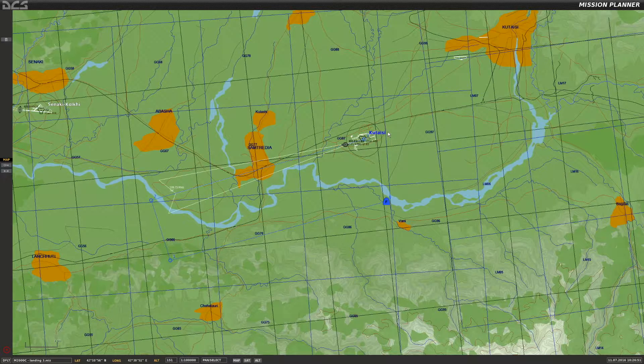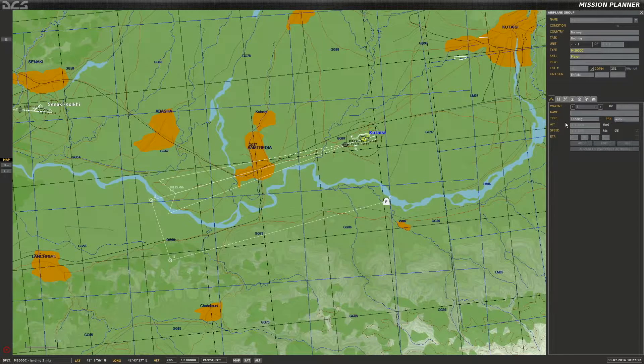We're going to do a zero visibility landing. The Mirage has a very cool feature that allows a runway to be projected on the HUD, so you can see the runway even though you cannot actually see the runway. It's a unique feature and I'm going to go over how to set it up first. For the runway to be projected on the HUD you need to have set your waypoint as landing on the airbase, and the airbase has to support ILS.